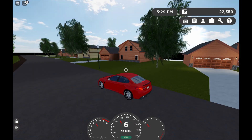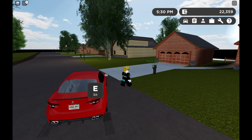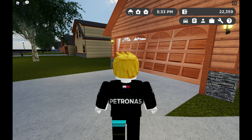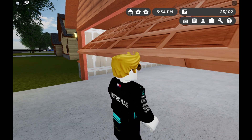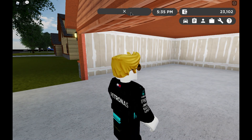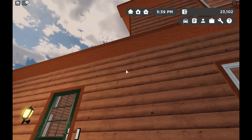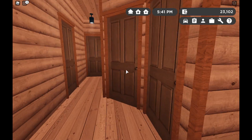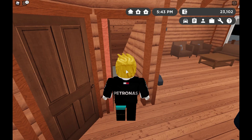I hope this one's available — this one right here. Look at this: you can actually open the garage manually! That's insane. Here are the houses — they're beautiful, I love those. I think you press E and these doors open.